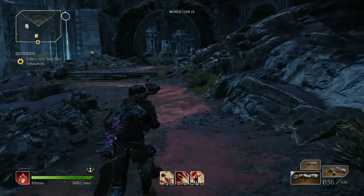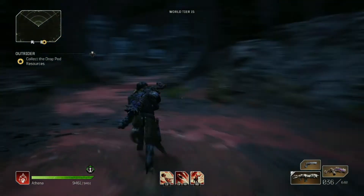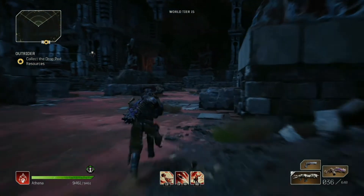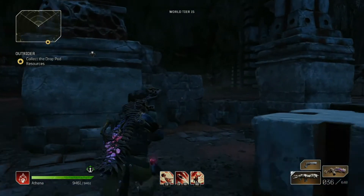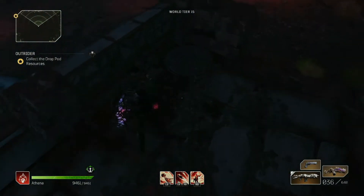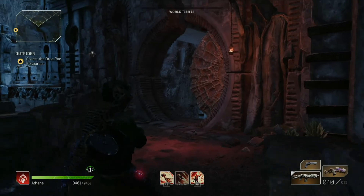For the fourth one, spawn at the same banner as the third. Go the exact same direction, but instead of hanging right at the fork, stay left. You'll encounter quite a few enemies the first time through this area — I've already cleared them out. When you get up here, you'll see a little cave entrance off to the right with some loot and mining outcrops, and right here is the fourth one. Press it to open that door.